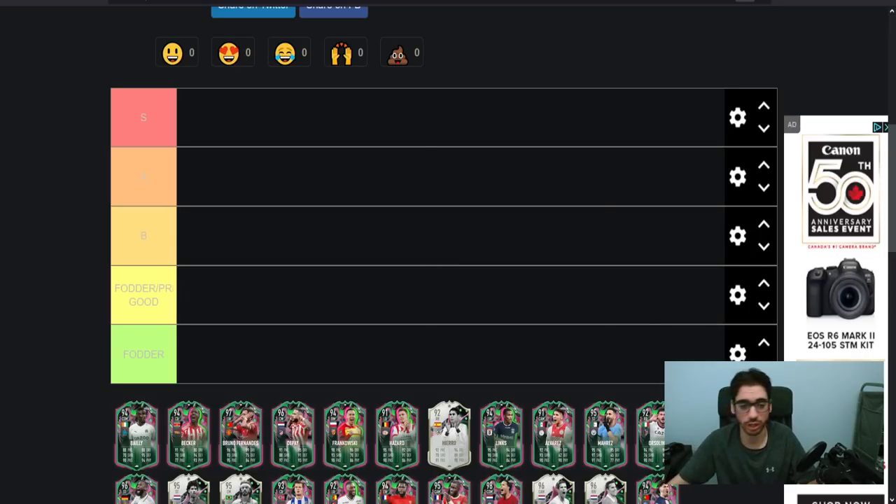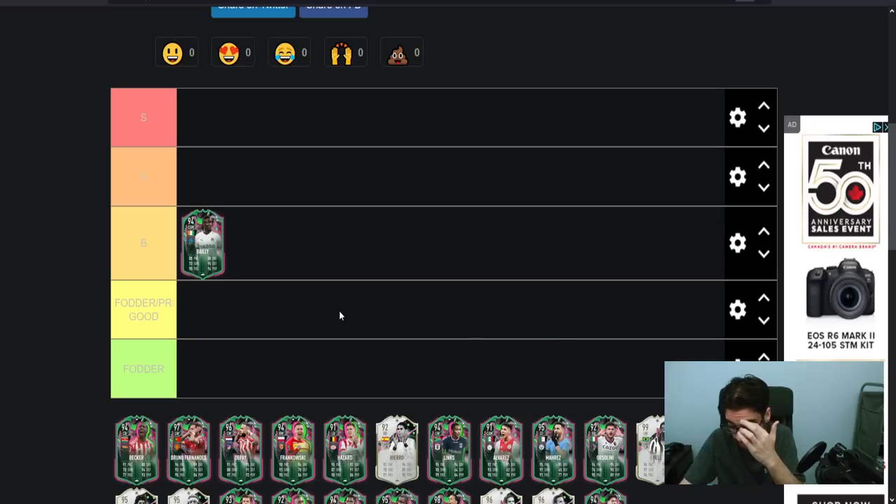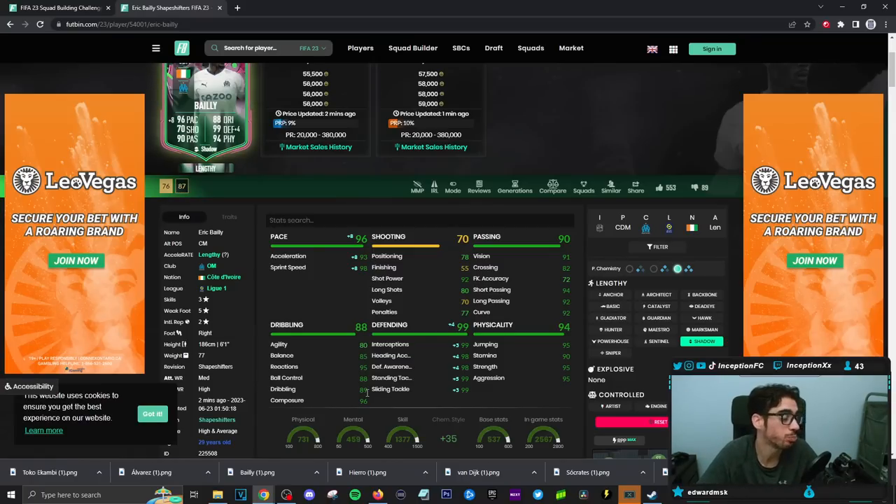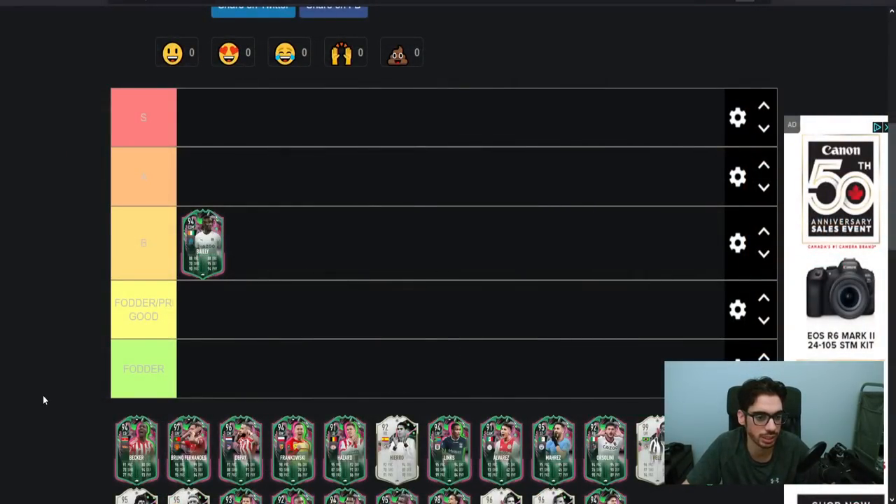The first card is going to be Eric Bailly. For me personally, you can use him as a CDM for sure, but it is the type of card that you start off as a midfielder to rotate into the center back position. EA did a pretty decent job with this card — with a shadow chemistry style he gets 93 acceleration, 98 sprint speed, good defensive stats, good physical stats. I don't mind adding him into the B tier category.